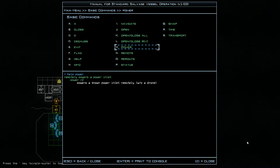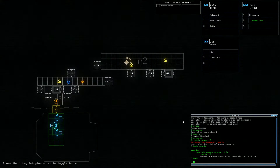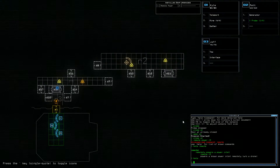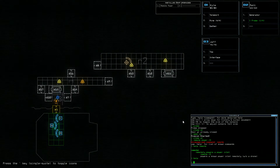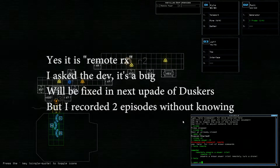Let me pause a minute here — I will check my previous video. I'm coming back right now. Okay, I'm back. And it's really 'remote R2'. So I suspect something is either broken in my ship or broken in the game. We will have to see that later. But it's not that big a deal in this situation because we can obviously open A1.